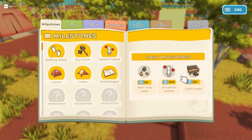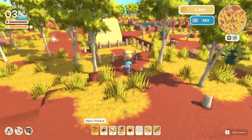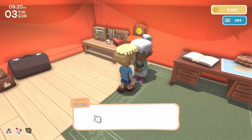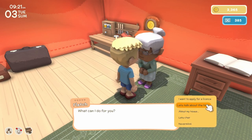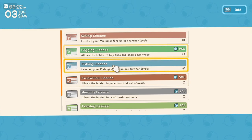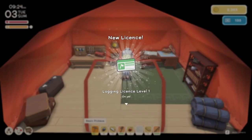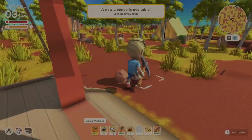We just got 200 for walking around. So we're going to go get this logging license. I want to apply for a license. Logging license - yes. Now that we have that, we're at John's. We're going to buy a basic axe. Let's get the axe and go test it out.